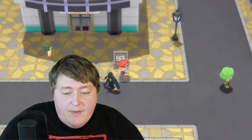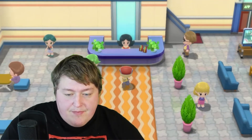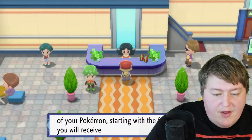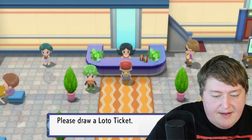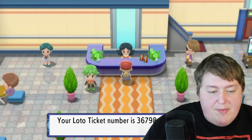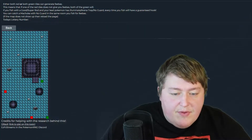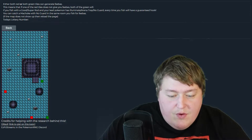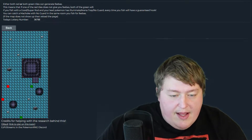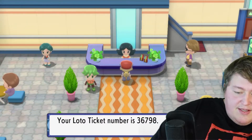Now we've got to go to Jubilife TV. Here we are outside Jubilife TV — we just need to go in there real quick and talk to the lady up front to get today's Lotto number. We're drawing numbers for the Lotto. Today's number is 36798. So remember that: 36798. Now what we're going to do is go over to our tool here for Feebas. There's a spot to put in today's lottery number, so we're going to go to that tool and enter 36798. I'm going to check that against my other screen just to make sure everything is correct — that's pretty important. 36798. Perfect, so we have it in there.